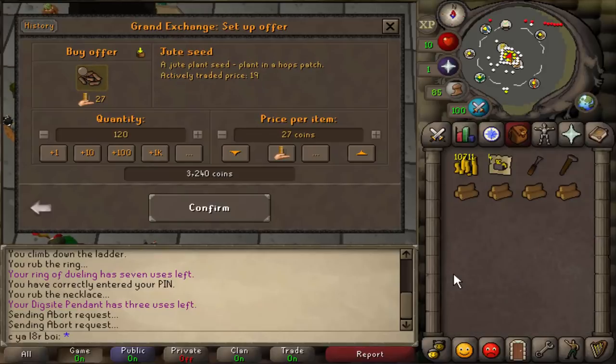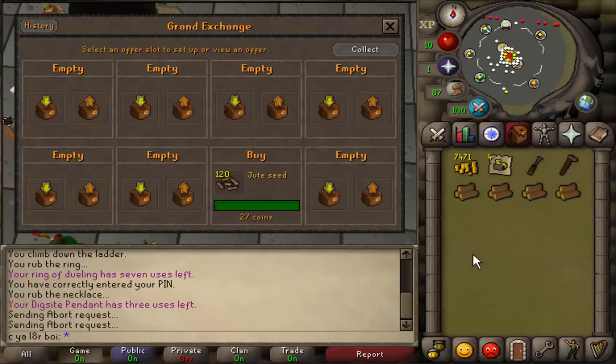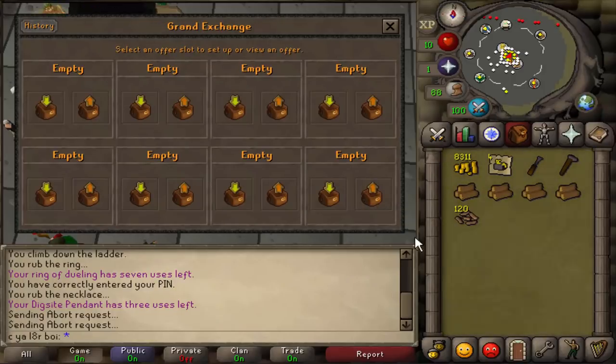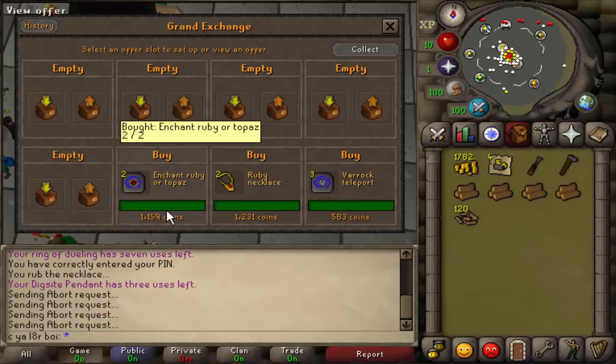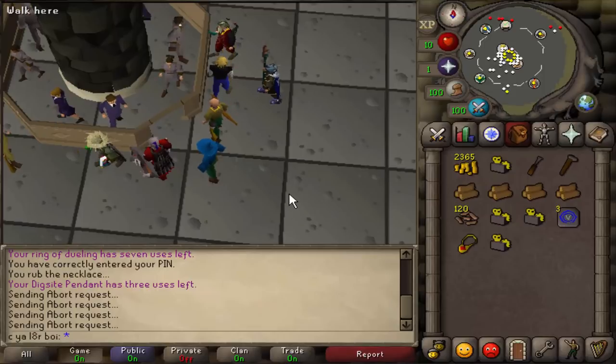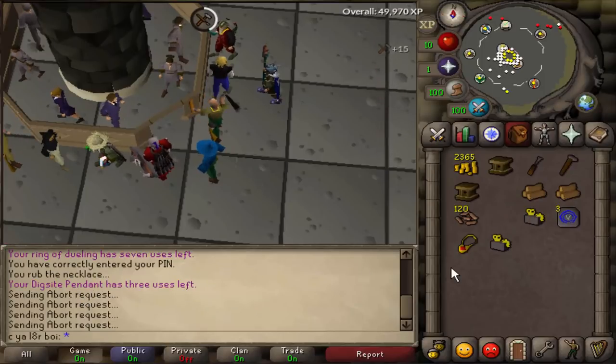You also need to have 40 hop seeds per run, because each birdhouse takes 10 hop seeds, unless you're using wildbloods - wildbloods you only need five of. We're going to buy jute seeds since they seem to be the cheapest ones. They're all around 20 to 30 gp each. Got 120 of those - that'll cover three birdhouse runs. Since we're here, I'm buying some more supplies, some dig site pendant stuff, and more Varrock teleports. We'll use the enchant ruby things on the ruby necklaces to make dig site pendants. Normally you wouldn't be doing this right now - you'd be doing it as you check your birdhouses. But if you just use the clockworks on the logs, you can choose to make the birdhouses and get a bit of crafting XP from doing that too.